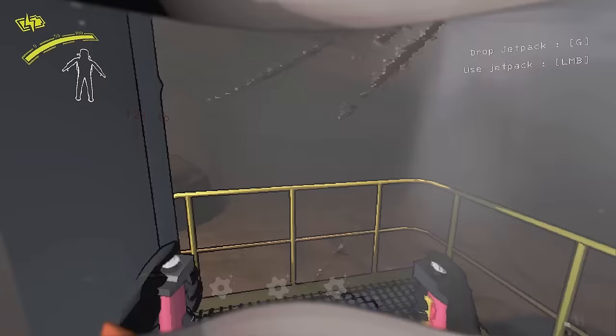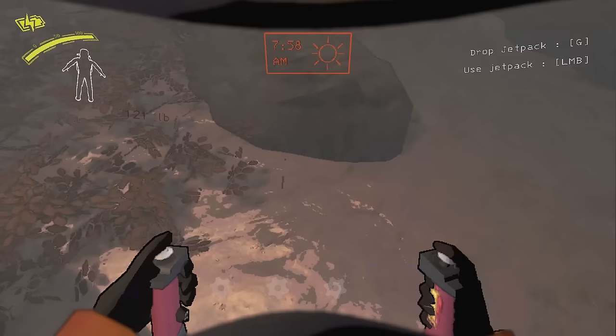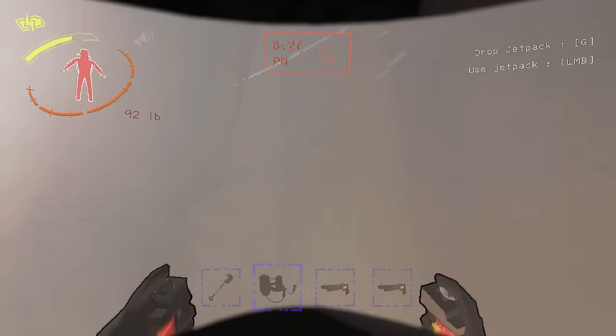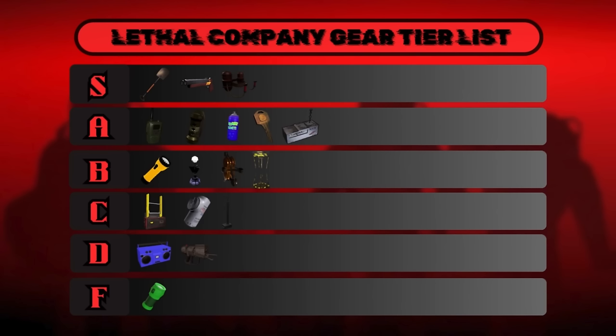The jetpack isn't so great on Titan since the ship is so close to the entrance, but it's still good on every other moon — not just Rend and Dine — because being able to quickly fly between the main entrance and the fire exit is incredibly useful. I'm only an amateur with the jetpack but it's already a must-have purchase when I'm doing a high quota run. It's also great on eclipse, flooded, rainy, and foggy moons since you can just fly over everything. The jetpack definitely belongs in S tier — it's great when you get to use it, and I recommend trying to get good with it since it's also really fun.